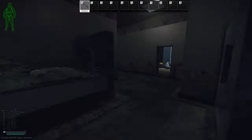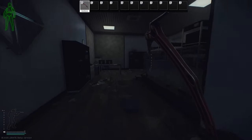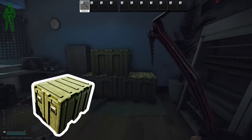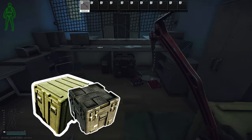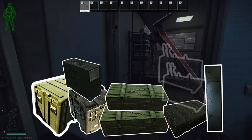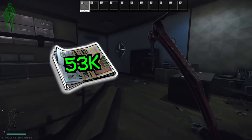Heading back past the entrance through the surveillance-looking room, on the door to the left is the Terror Group Armory Key. Behind this door is one 5x5 weapon box, one 4x4 weapon box, one PC block, two wooden crates, one grenade box, one weapon locker, and two weapon racks. 53,000 rubles is your flea price.